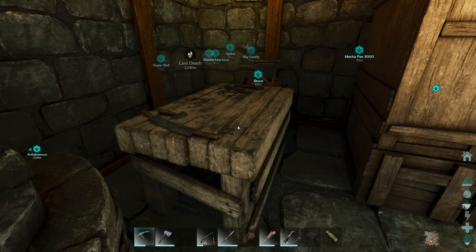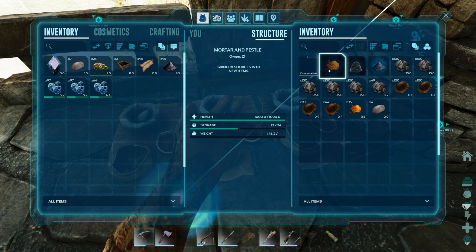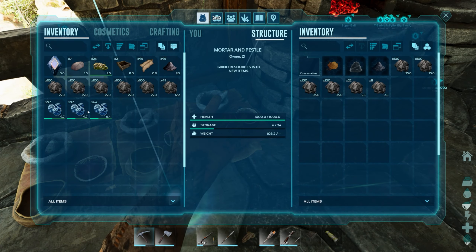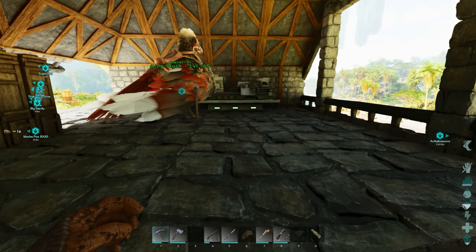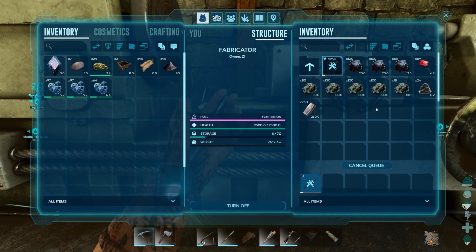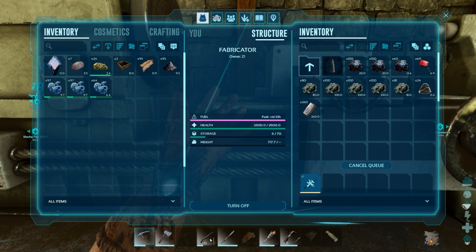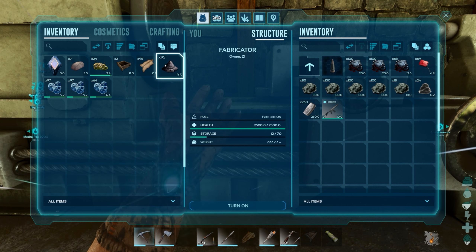Let's grab the charcoal. We need spark powder and charcoal, so we need more stone and flint to make spark powder and then charcoal. Let's get the rifle going. We also need ammo — medium caliber rounds primarily used with fabricated rifles. We're still going to be using the longneck too since it does a lot of damage on its own.